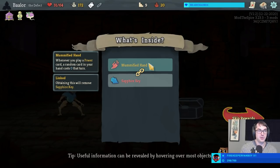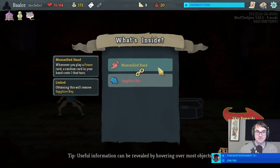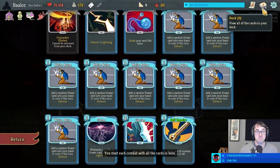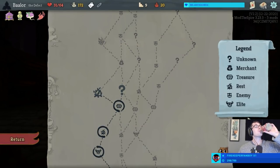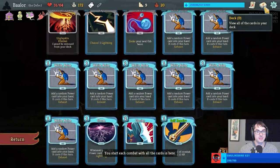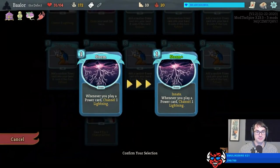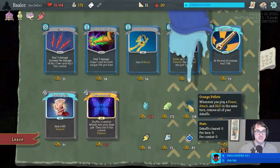Mummified Hand is here already, saying whenever we play a power card, a random card in our hand costs zero this turn. Now something interesting is happening. We're going to be able to play all the cards in my hand every turn, pretty much. It's kind of like all the White Noises just got upgraded for free. Now we just need to find some Heat Sinks. Exclamation point seed up there in the corner if you want to experience this hot nonsense yourself.